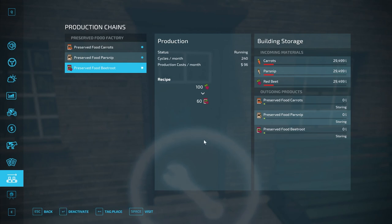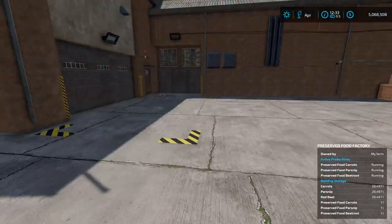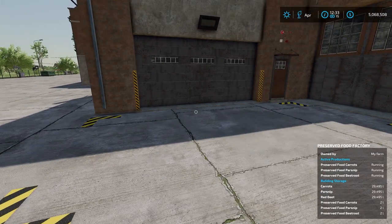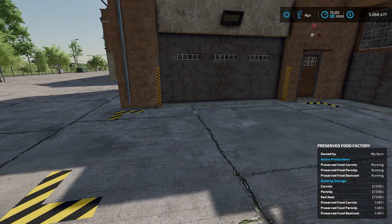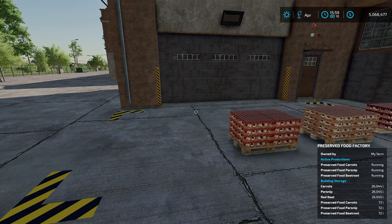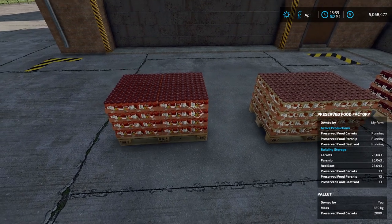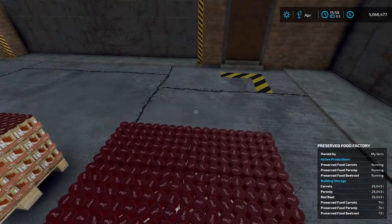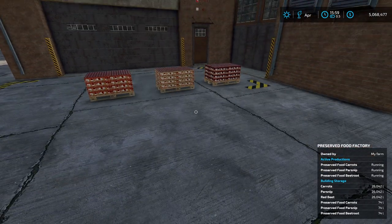We'll run over to the output area and fast-forward time to see what gets produced. It's producing quite fast, and it looks like outputs will be 2,000-liter pallets — consistent with most productions. Slowing it back down, we can see 2,000-liter pallets of each preserved product. You can't lift them without super strength enabled, but they look great — nice pallets of preserved items.